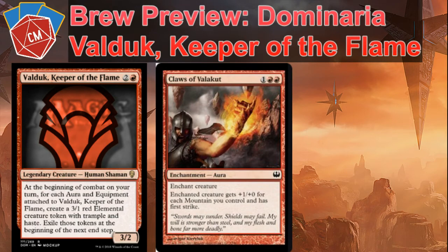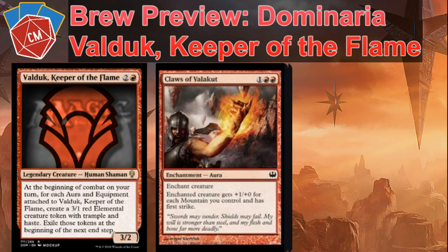Kind of two duplicates here. Claws of Valakut for three: enchanted creature gets plus one/plus zero for each mountain you control and has first strike. Really good combo with Kusari-Gama. And just playing it in a red deck — who could complain if it's turn four and you get plus four/plus zero and first strike?